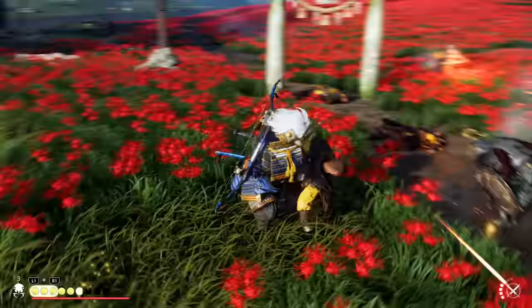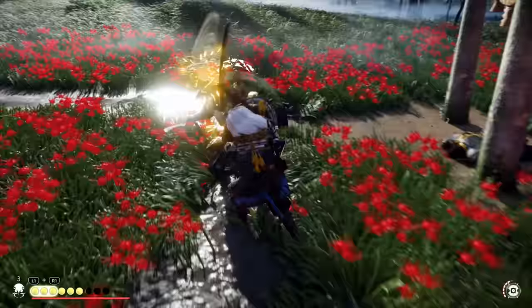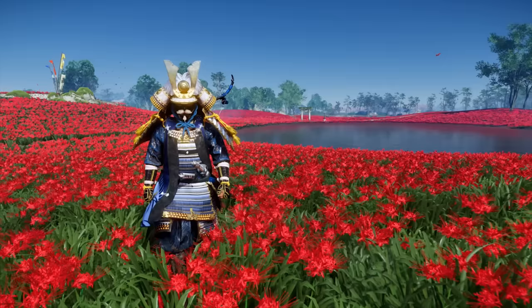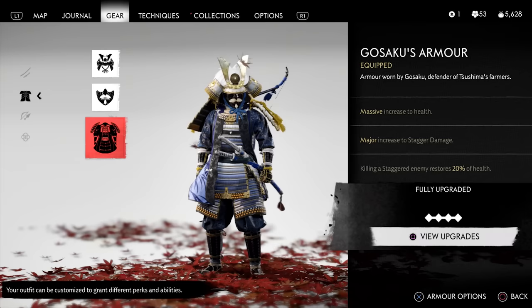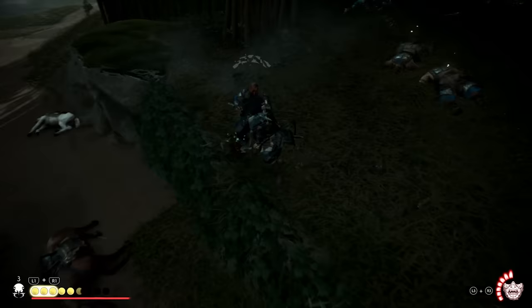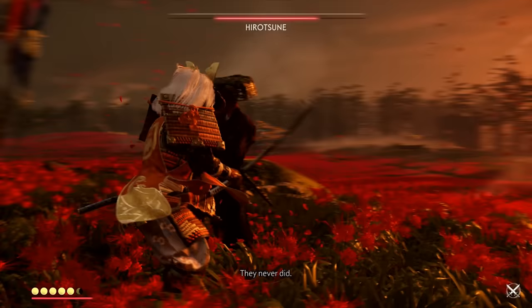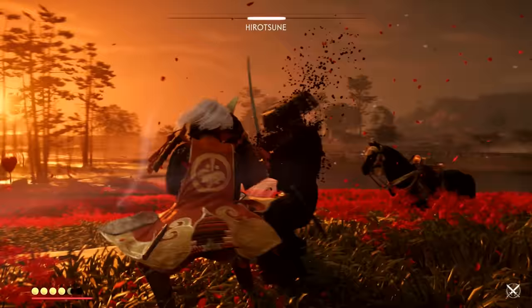The absolute best armor on the list is Gosaku's Unbreakable Armor — my favorite in terms of looks, functionality, and story. It's a reward from the Legend of Gosaku mythical tale starting in Act 2. What makes it truly amazing is that it has no real weakness: massive health increase for survivability, the best and only stagger damage bonus on any armor, and the best heal-on-kill perk — healing 20% when you kill staggered enemies. This makes it great against literally everything, especially bosses. Combined with 2 Charms of Bludgeoning, you can break a boss's defenses in just 2 or 3 hits.